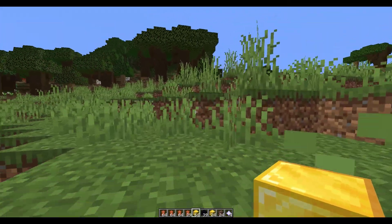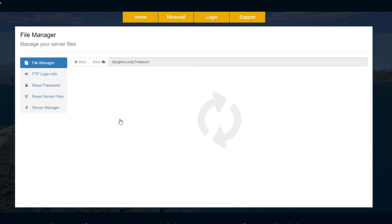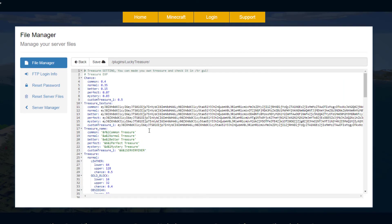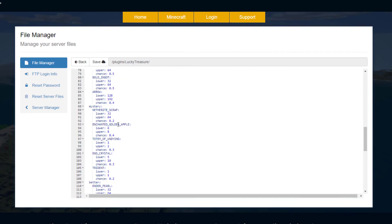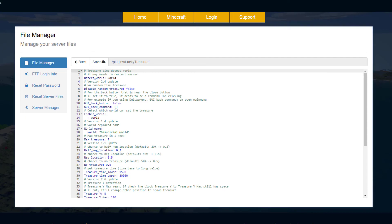Let's head over to the config and see what we can do there. Here we are in the ServerMiner control panel, and there are four YML files. Data and message you don't really need to edit. The treasure.yml contains everything we set in-game with all the different items, chances, and quantities. The config.yml is where you want to make any additional edits.